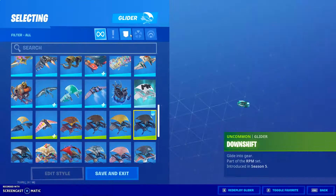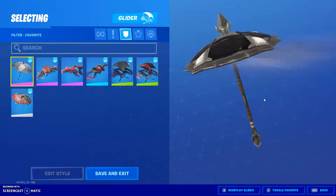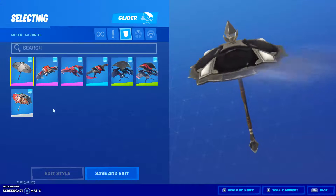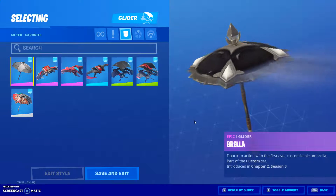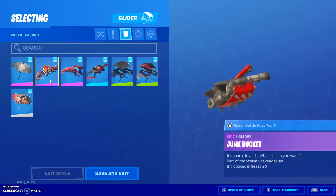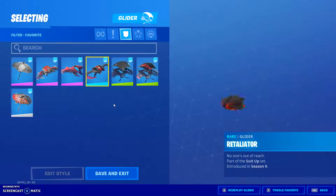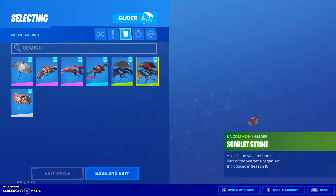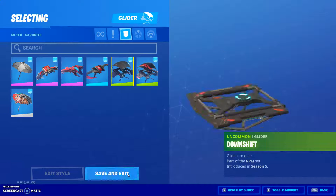Next we have the Gliders. The Brella — black style or red style, if you customize it red or black that'll work. We have the Junk Bucket, the Turbo Spin, the Retaliator, the Downshift, the Scarlet Strike, and the Fortilla Flyer. All these work.